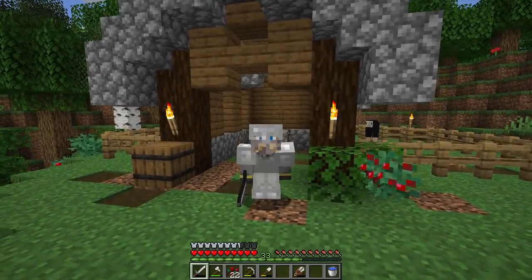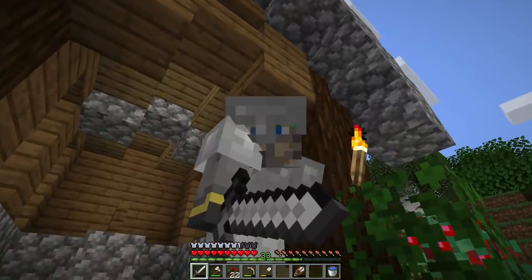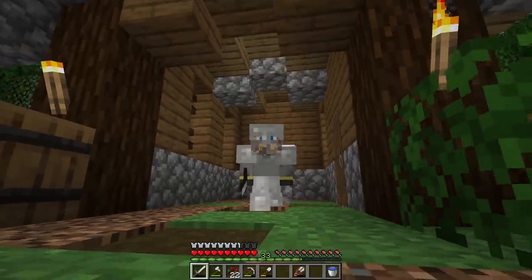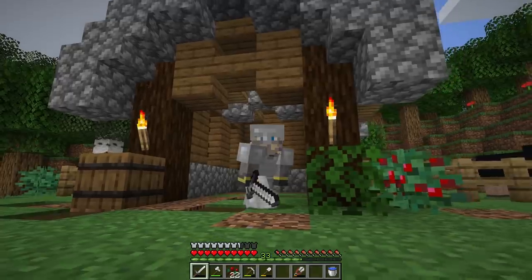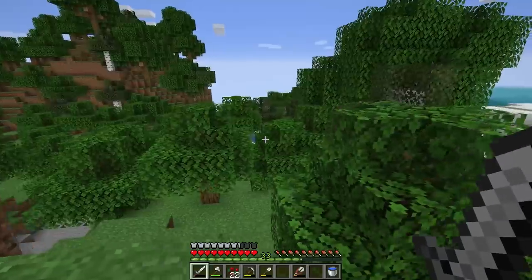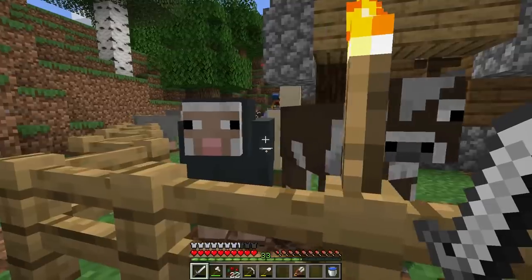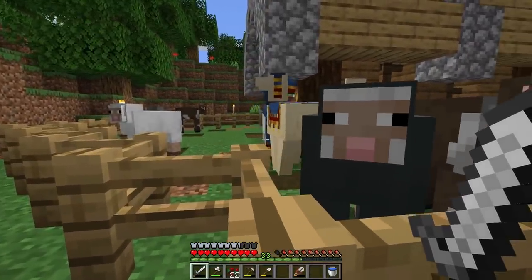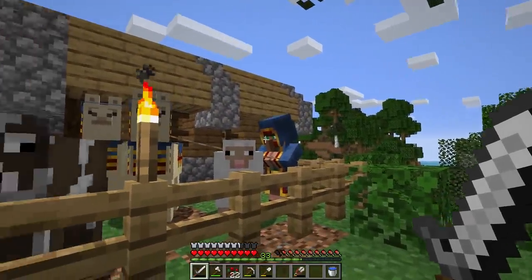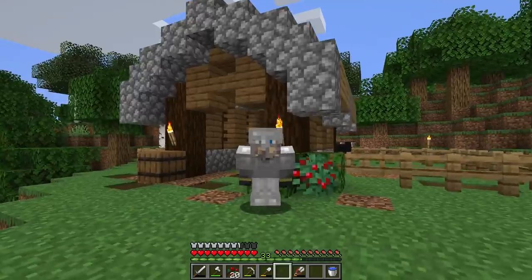Hello everyone, welcome back to the Minecraft guide. I'm Waddles and this is the 1.14 let's play series. I've captured three new animals between episodes — a blue mooshroom and its babies. I've been observing them and the adult seems to be the leader with the two babies following it. They're weird looking but very cool.